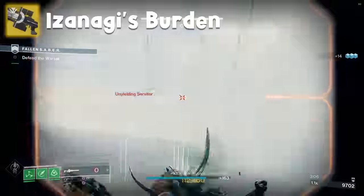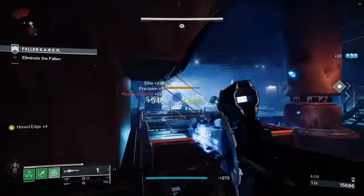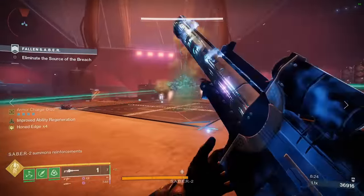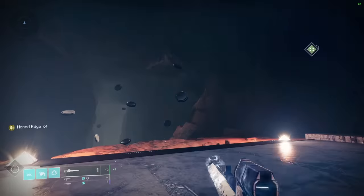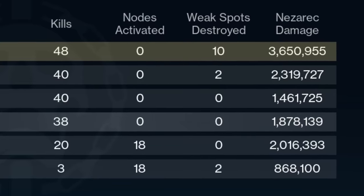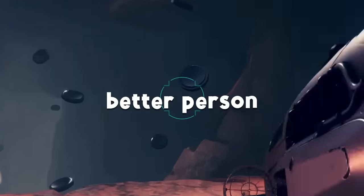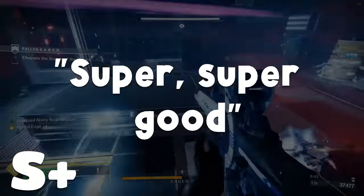Izanagi's Burden — I think everyone knows exactly where this is going. Combine four bullets to create one ultra-powerful bullet that one-hits most enemies in the game. Particularly useful when paired with a rocket in a damage phase: shoot, combine, switch, rocket, switch, shoot, combine. It's a super satisfying loop that ends up with you getting twice as much DPS as all your other teammates. You may get labelled as a no-life PvE warlord, but bigger number equals better person. S tier — super, super good. Arguably the best special weapon in the entire game for DPS.